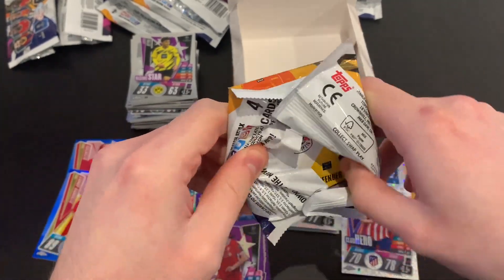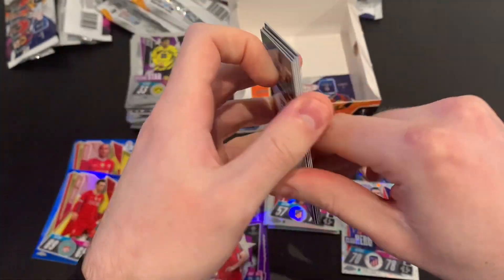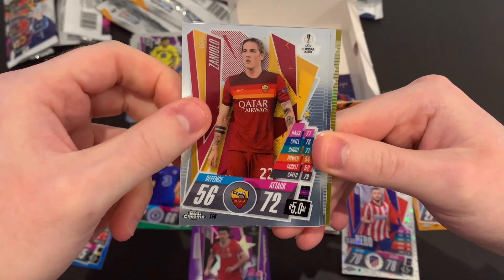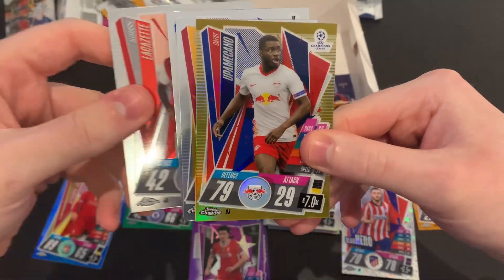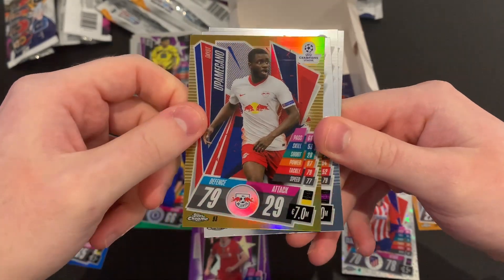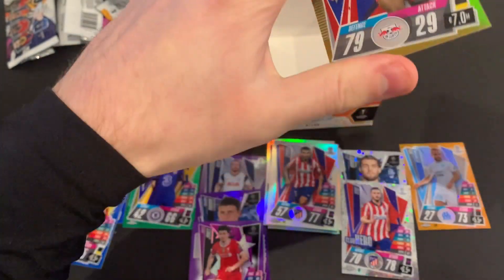Two packets left. Packet seventeen — an RB Leipzig defender numbered of 50, so that's a gold! We've got Zaniolo, Nacho Monreal, Alexandre Lacazette, and Dayot Upamecano gold numbered 12 of 50! Amazing pull — absolutely amazing. One pack left, what are we going to get?